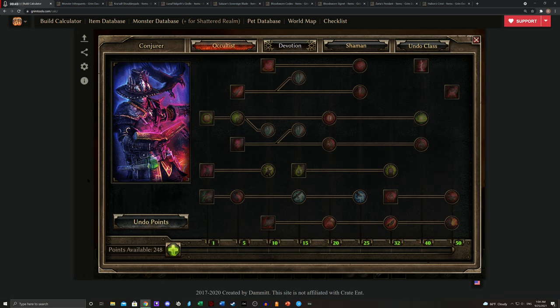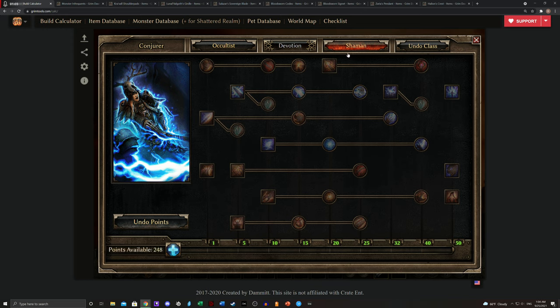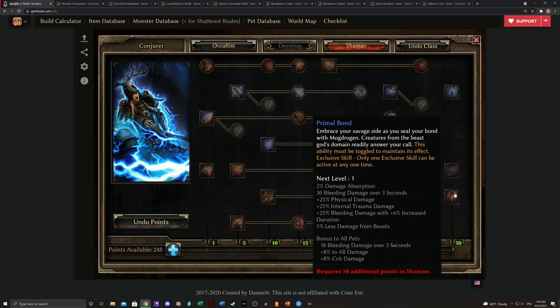So we're going to get into this right now. We're going to talk about leveling the Conjurer from levels 1 all the way to 100, and some stops along the way where you really want to meet some goals. When you're running a Conjurer — and we are talking about a focus on pet builds — the one thing we can absolutely be certain of is that our exclusive skill is Primal Bond. We want it for the pets, and the bleeding, physical, and internal trauma damage is nice, but what we're really looking at is the pets.